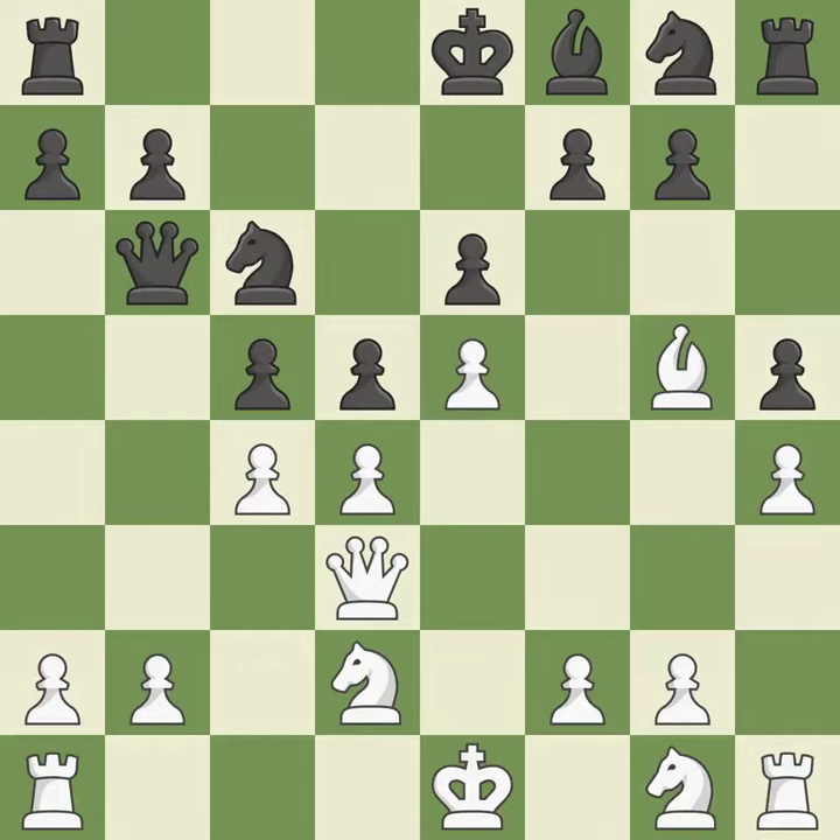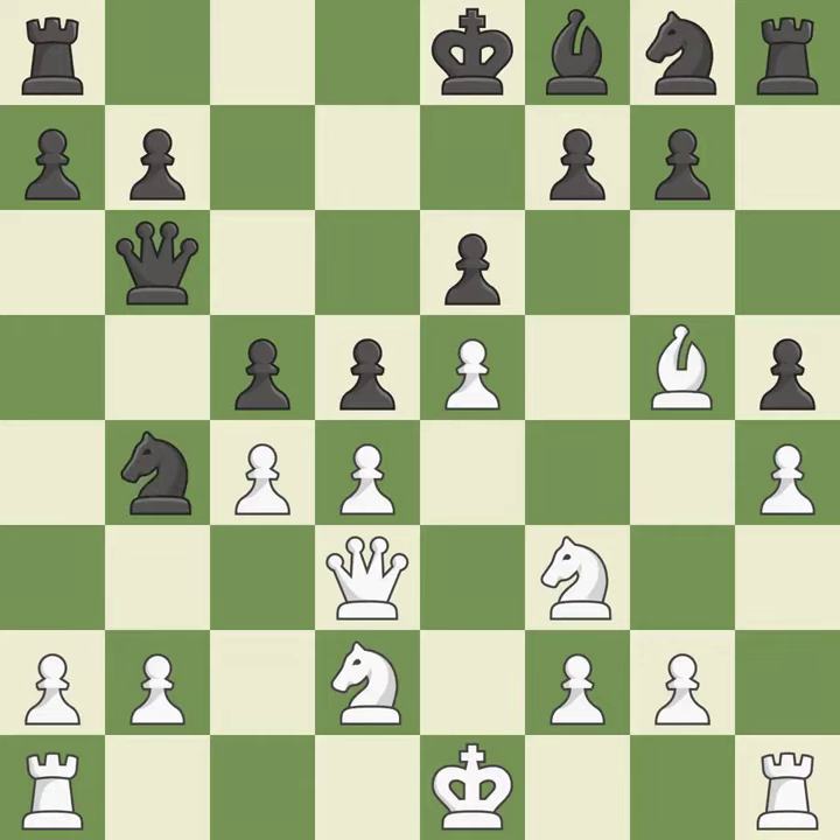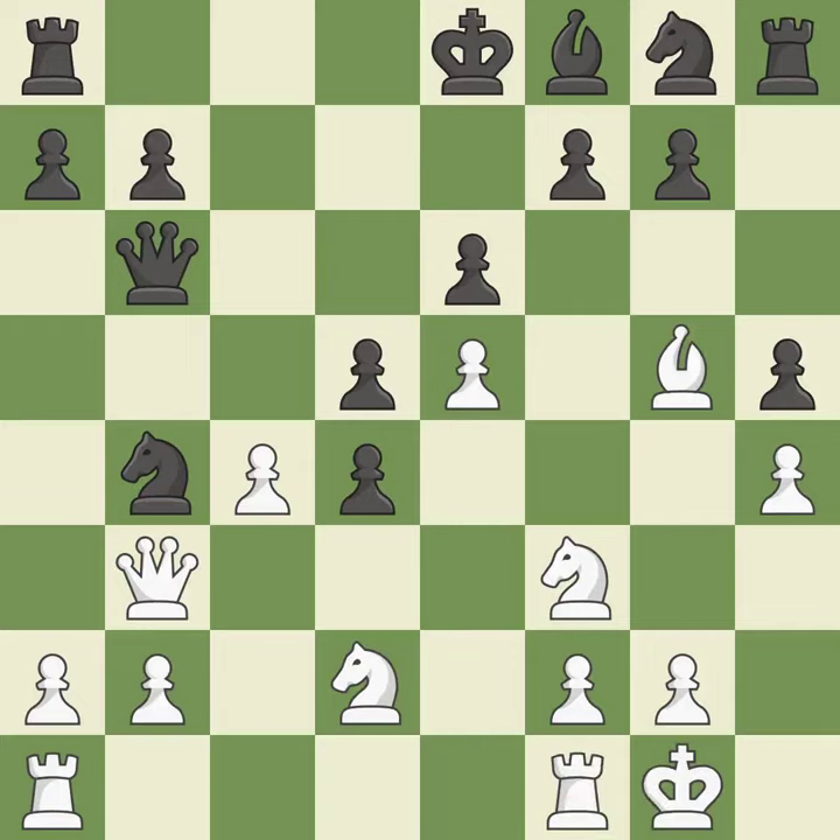This misses the chance to claim a free pawn — incorrect. By doing this, a knight moves out of its beginning square and into the action, which is ideal. This passes up a chance to seize a helpless pawn — that falls flat. This enables the adversary to capture a pawn and gain territory — incorrect. This seizes a helpless pawn, which is ideal. Now that the rooks can see one another, they can defend one another — ideal.